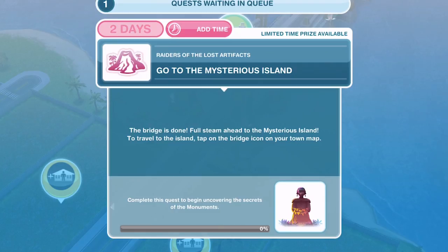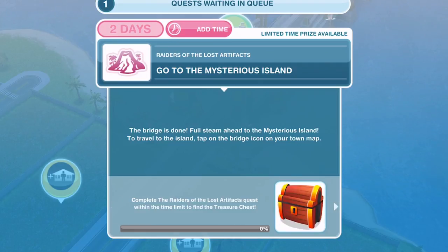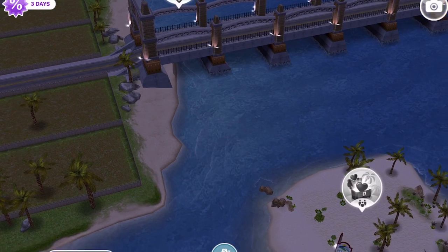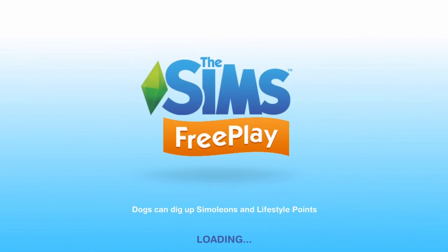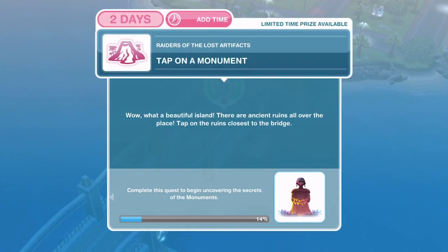The bridge is done — full steam ahead to the Mysterious Island. To travel to the island, tap on the bridge icon on your town map. We now have this bridge built. We can head over to the Mysterious Island, a new area within our game. We've headed over there and now we need to tap on a monument.